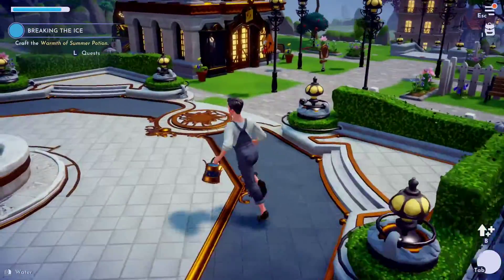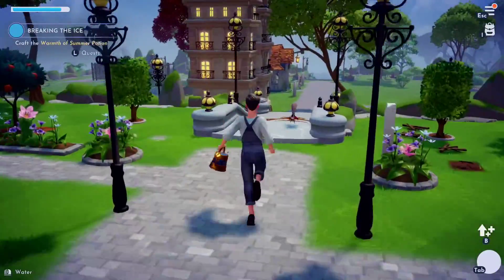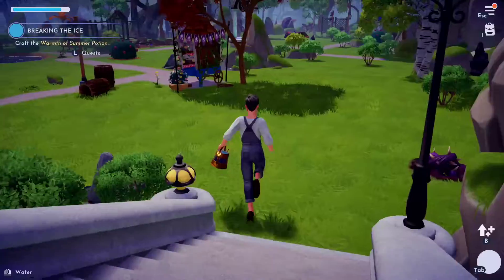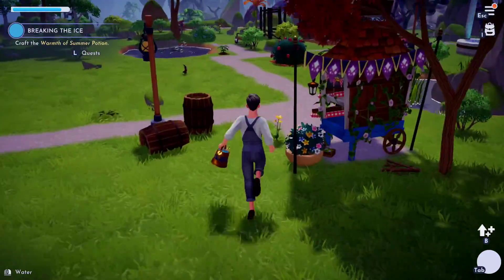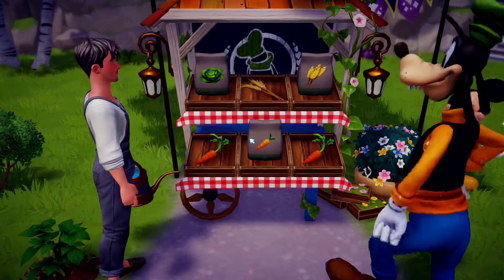I have to probably go sell these fish as well, so I'm gonna go sell these fish then we're gonna go make this warmth of the summer potion. I don't know how that works, but hopefully it allows me to break the ice. Elsa started this in the last episode where she was like, hey, I want to break this ice. And I was like, yes Elsa! So we're doing it.